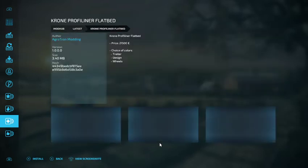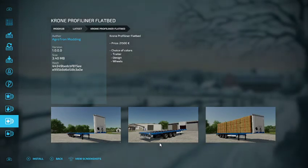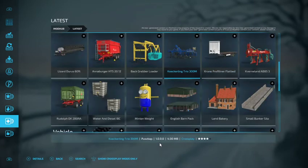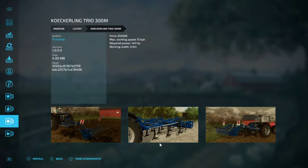We have the Chrome Prolifener Flatbed, out by Agrotron Modding. Price is 21,500 euros, with choice of colors, trailer design, and wheels. We have the Co-Curling Trio 300M, out by Puzzcap. Price is 25,000 euros, 15 kilometers per hour, 140 horsepower, and 3.0 meters.